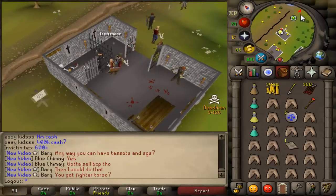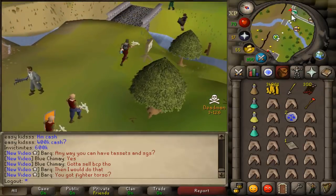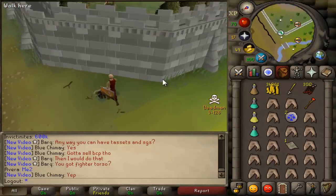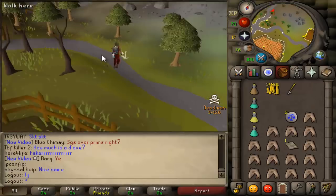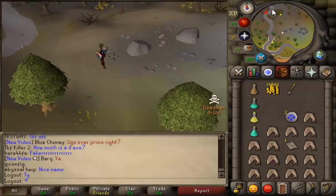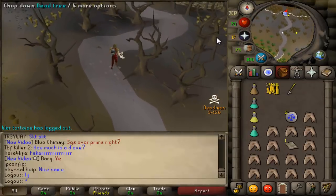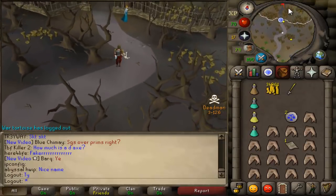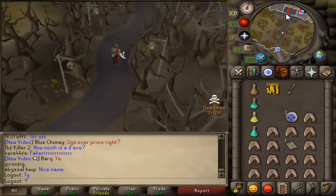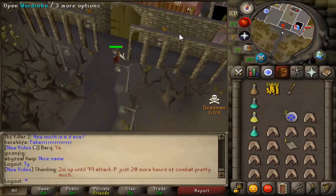And I've got Greater Demons. I'm not exactly sure where I can kill those in a single combat area in the wilderness. I'll have to look it up. But hopefully it's a place where I can safe spot and hopefully it's a place where I won't die. Apparently the only place I can kill them in single combat in the wilderness is the Lava Maze dungeon, and it's very far from safe areas, so I'm kind of scared to go there. Hopefully the stuff down there is aggro because if I need to make an escape, I definitely need some stuff that's aggro. Kind of a scary task. Hopefully there's a safe spot or something.